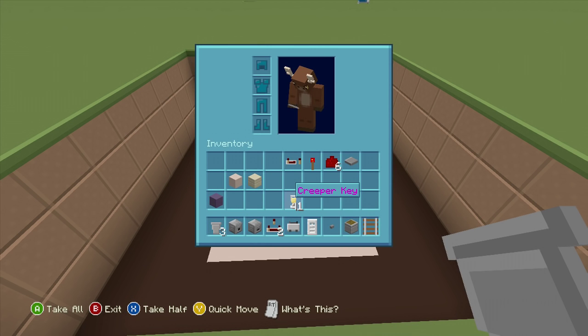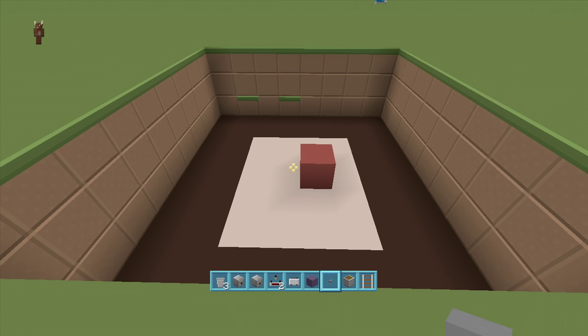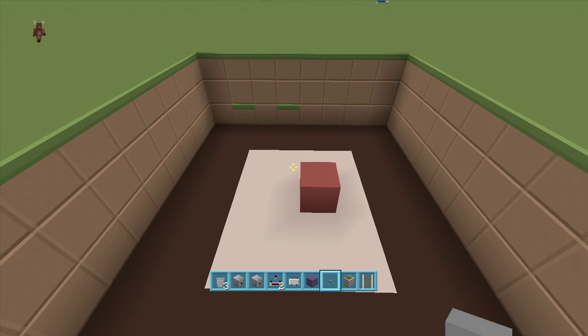I'm going to be using my Creeper Key as my item for the door. If you don't know how to rename items, just use an anvil. To kick things off, we want to get our door and our minecart with a hopper set up — this is what we're going to be throwing our items through to open the door.